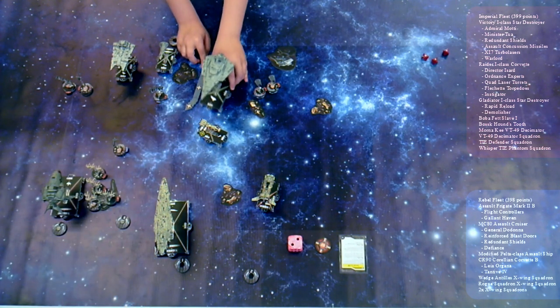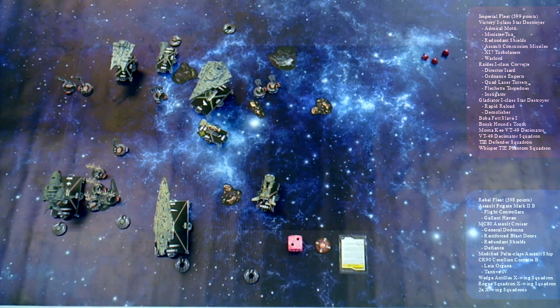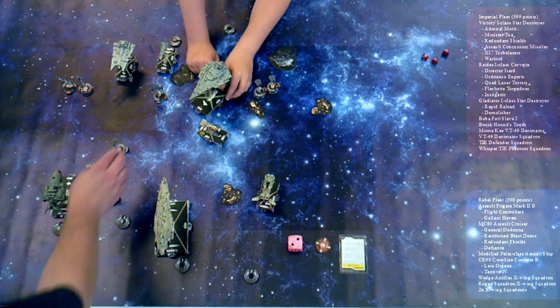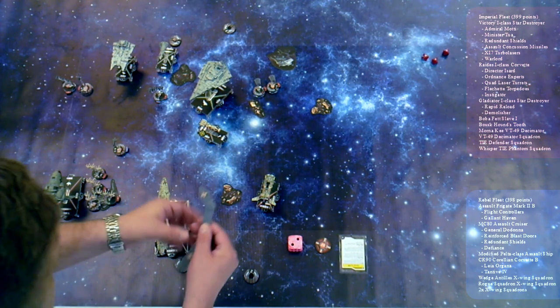Let me turn right into the fight. You're trying to ram me. I'm going to activate the Pelta — the Pelta has a navigate. I have two on the front, I will shoot at your side. Three hits. Take two points on the side. Two more hits, one to the back. The side is gone and one point on the back — back is gone too.